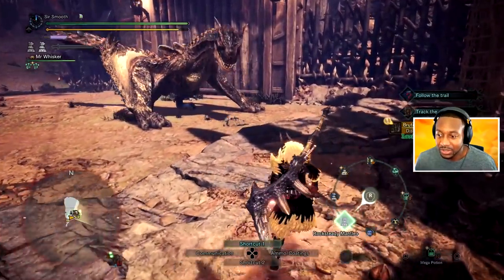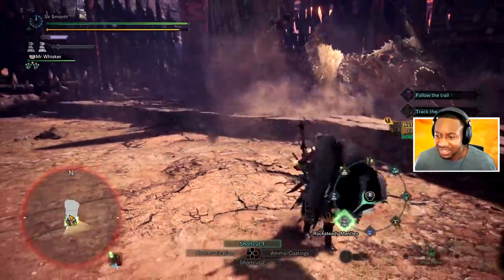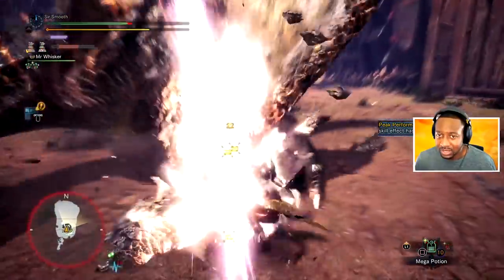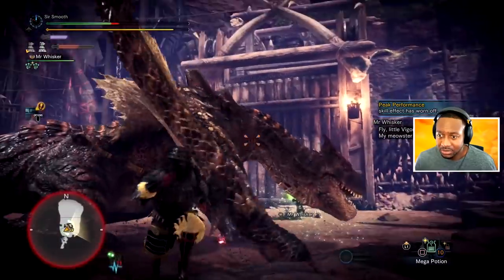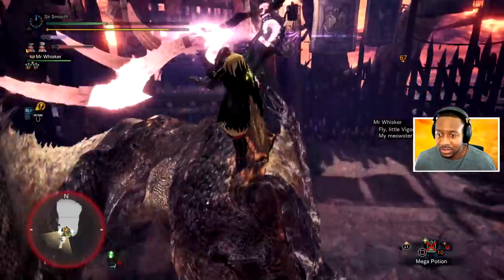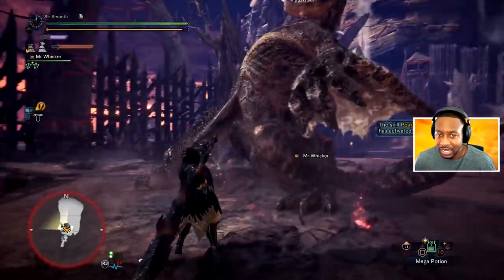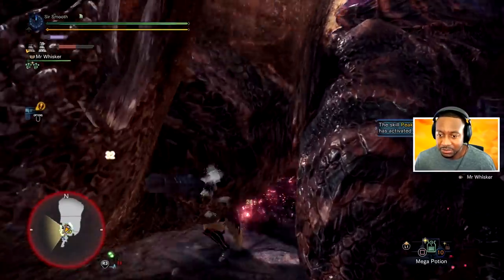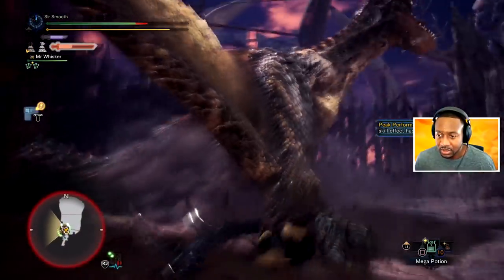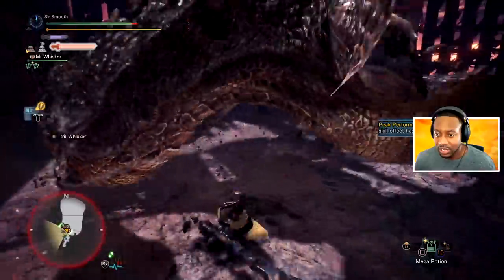Alright, let's dive in — starting the route now. The monster is huge, as always. I need to get my evasion mantle ready. They also increased the stagger threshold for all monsters. We've got three minutes of beautiful damage window — let's make the most of it.